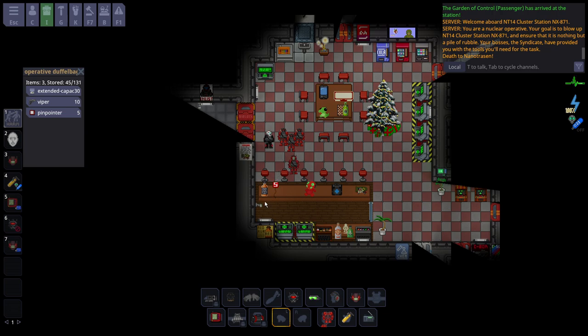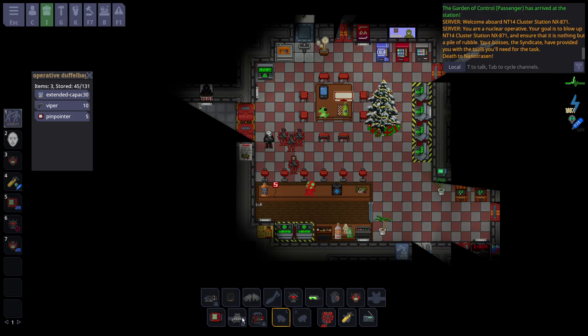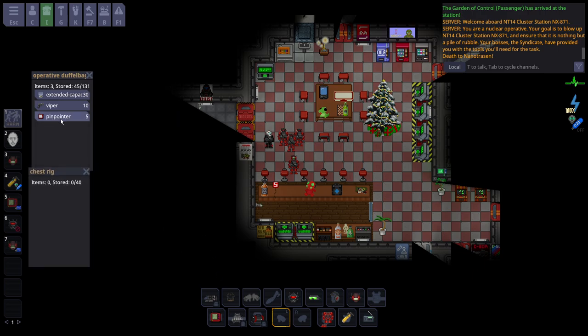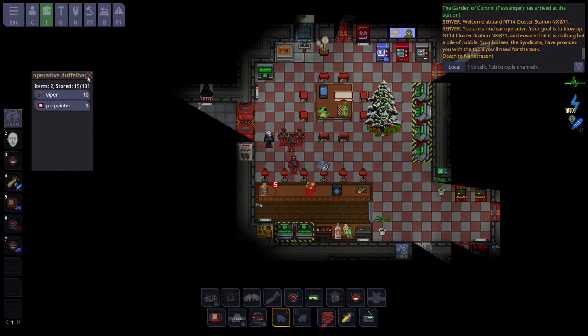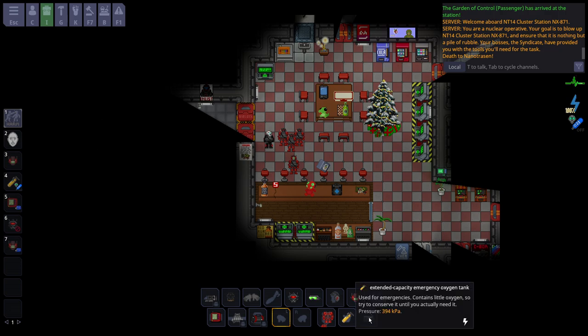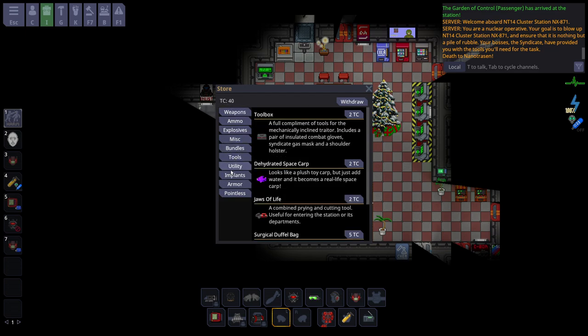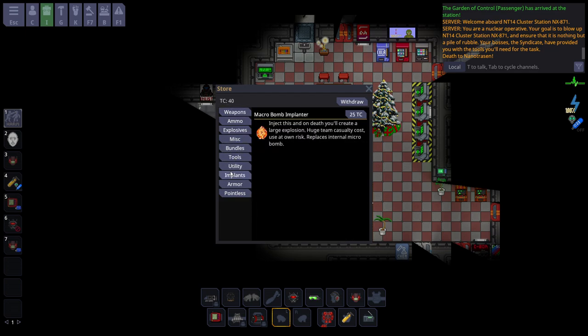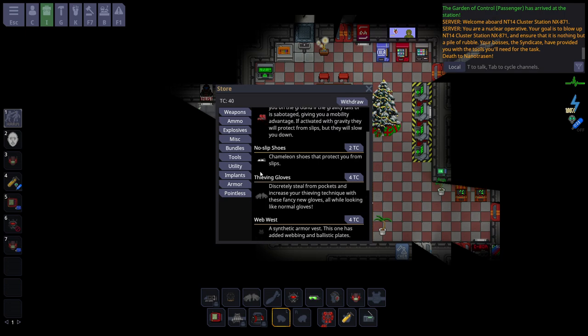Its biggest weakness is Heat, by about 10%, which isn't even quite fair. There are too many stats to go through. Your typical kit as the commander is better armor. You're going to spawn with nothing in your chest rig. All Nukies will have a pinpointer. You spawn with one Viper and a Gas Mask with a Survival Box. All Nukies will also spawn with the Syndicate Uplink, but it isn't like a normal Syndicate Uplink - it has unique items, and you start with 40 TC instead of 20.